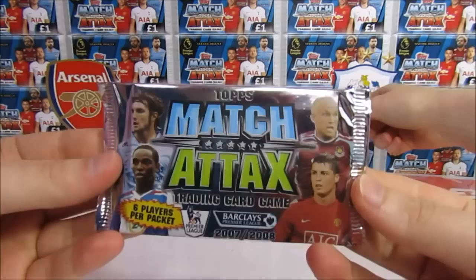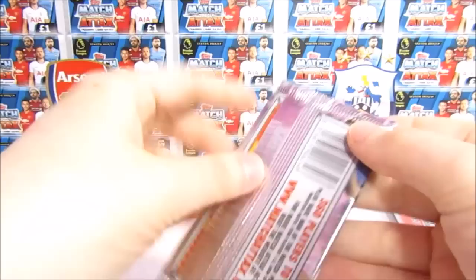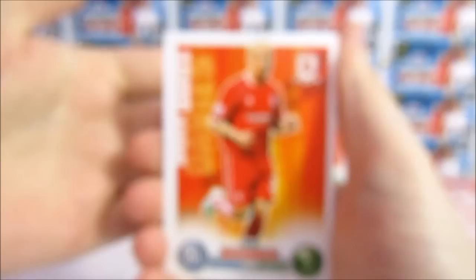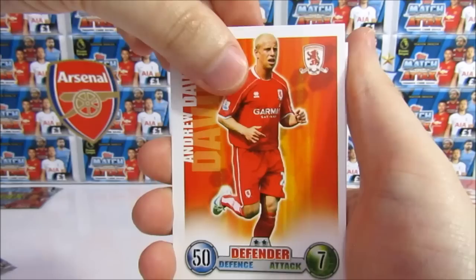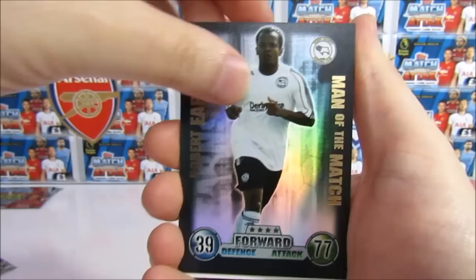So then on the next pack we have Dean Ashton, Ronaldo, Benny McCarthy, and this guy I haven't got a clue about — let's call him Jeff. So this is the third pack of this mega starter pack. We have Andrew Davis of Middlesbrough, Scott Carson of Aston Villa. Then we've got a Man of the Match card — Robert Earnshaw of Derby County. That was cool.